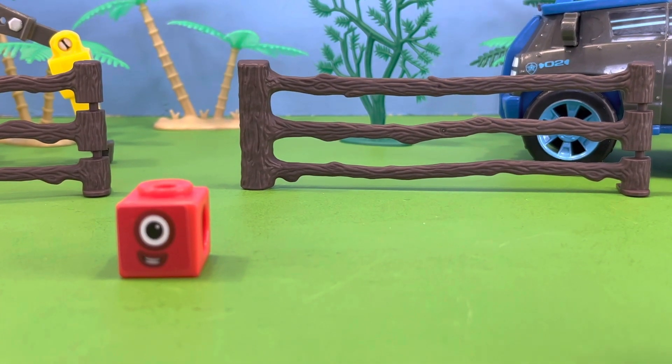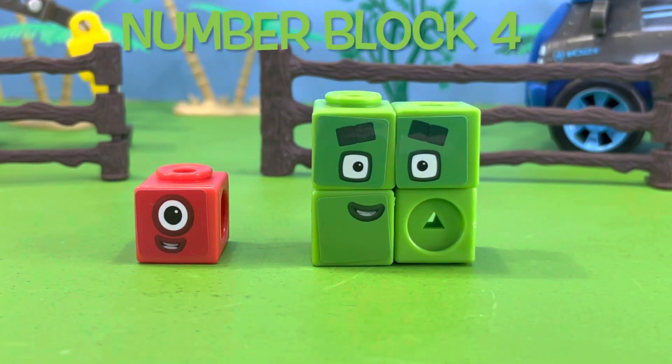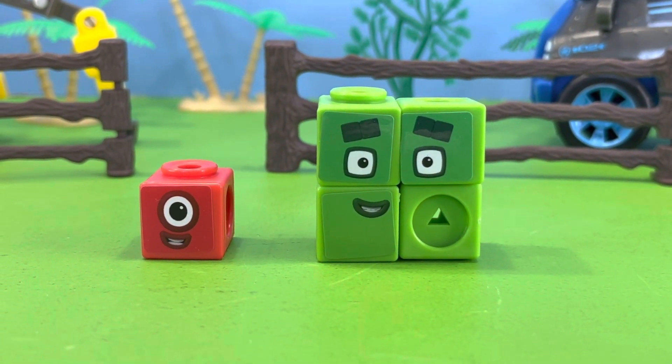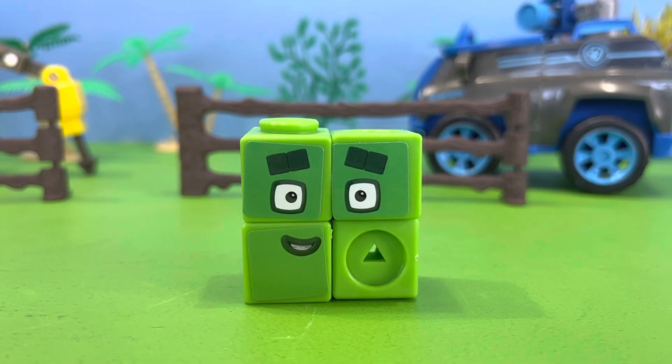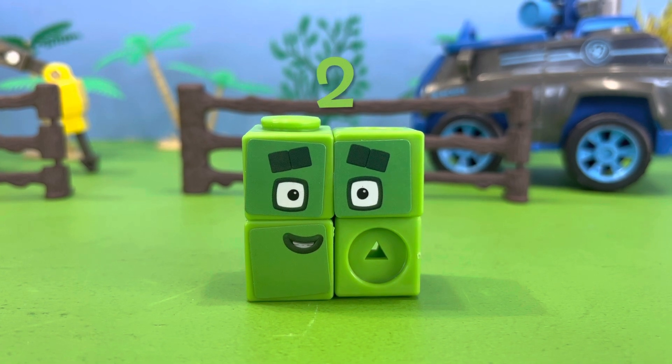The next member of the Square Club is Number Block Four, and Number Block Four is two blocks tall and two blocks wide.